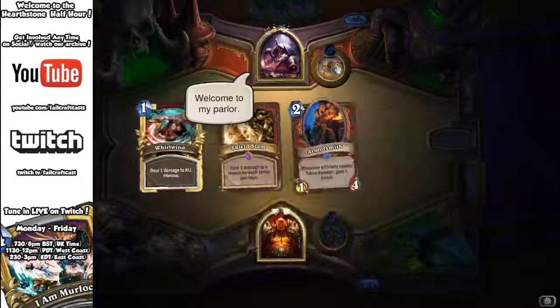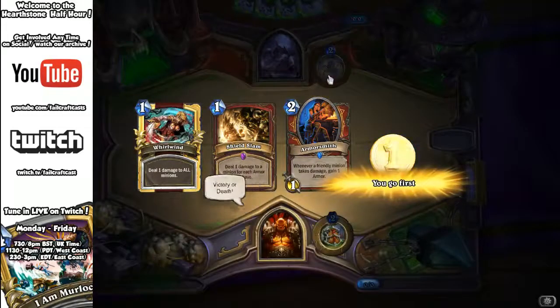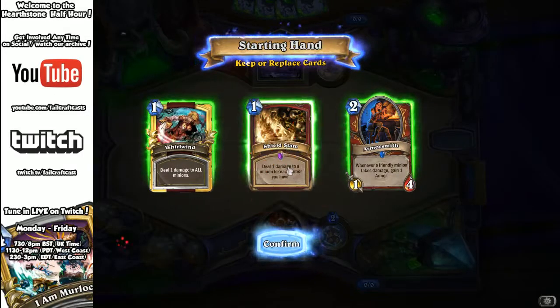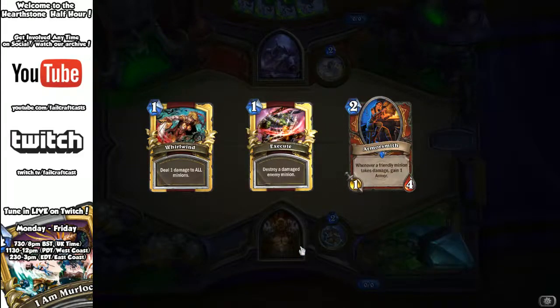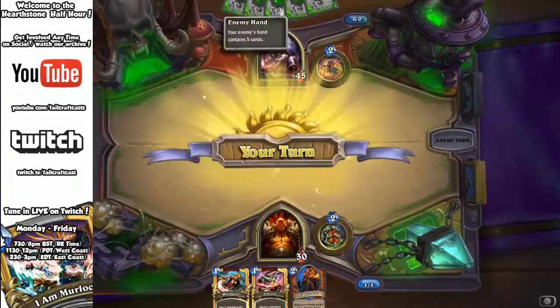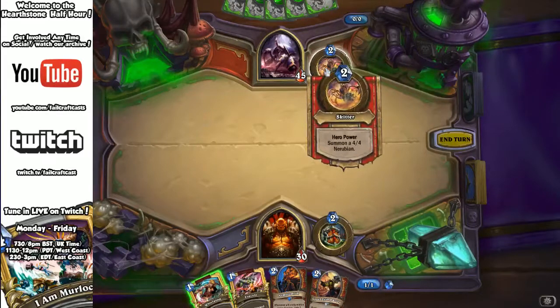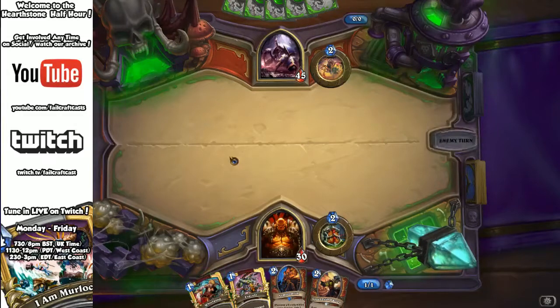So, Anubra Khan — let's go through his ability. With a Shield Slam and an Armorsmith in hand, that gives me some early game control. I'm going to toss back the Shield Slam and grab an Execute instead. Anubra Khan can summon a 4/4 Nerubian via Skitter for just two mana, so we're going to have to find ways of removing those Nerubians very quickly.